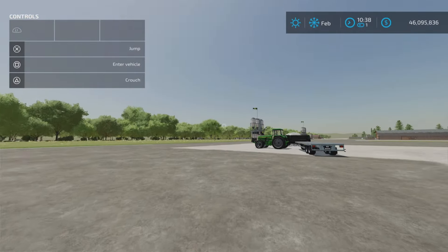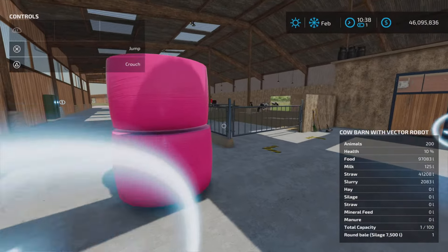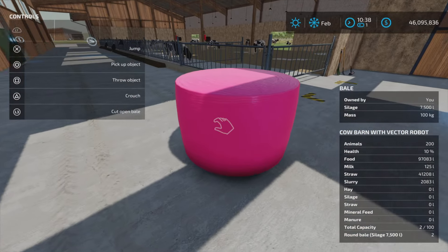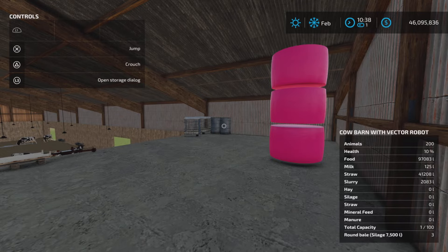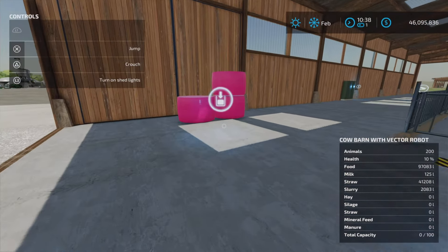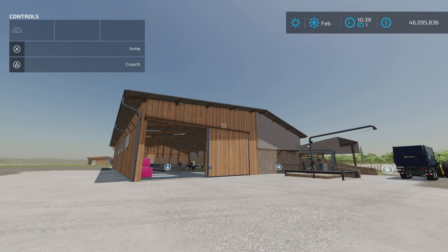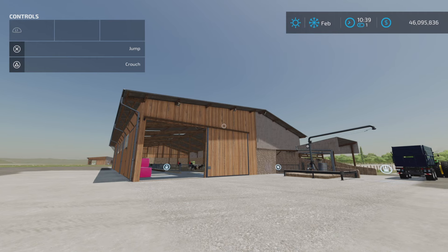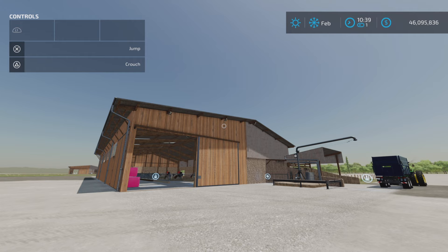On this last barn — bales go in, they appear up top, you come in and take them out down here. Everything is working perfectly now. That's the update to the Cow Barns pack by VX Mapping on Farming Simulator 22. Thank you all for watching — remember it's only a game, so till the next one, bye for now.